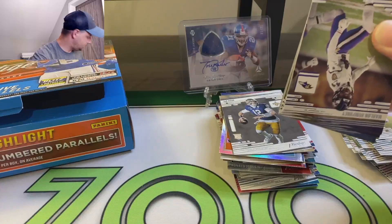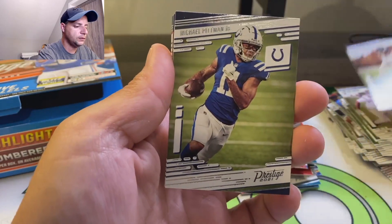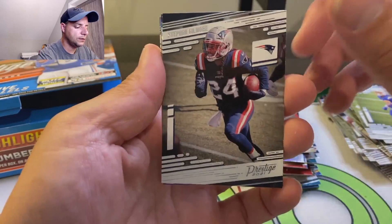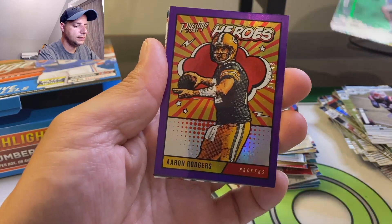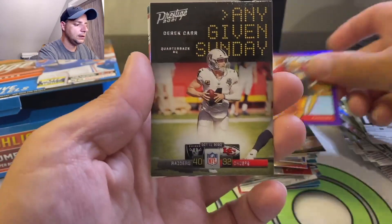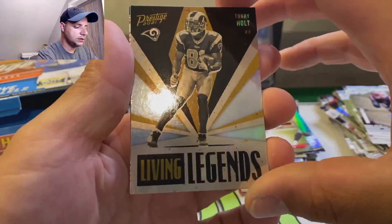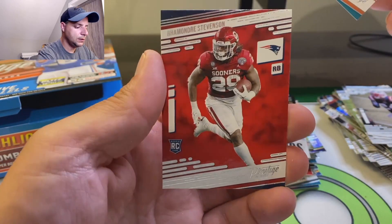Can we get that Chase, that Zach Wilson, Mac Jones, Michael Pittman? That's what I'm looking for, guys. Got one Trevor - nothing crazy though. Dwayne Eskridge. This is another numbered - purple, 74 out of 149, Aaron Rodgers. I'll take that. Derek Carr, Living Legends. Torrey Holt - great player. Jalen Phillips and Rhamondre Stevenson.